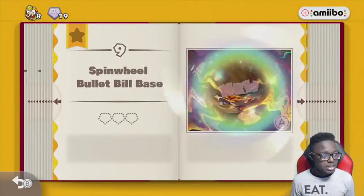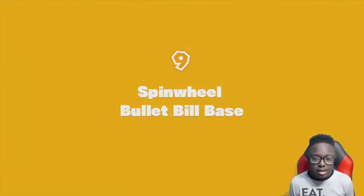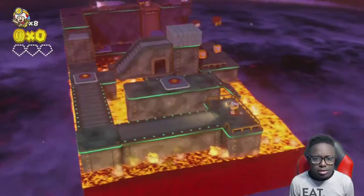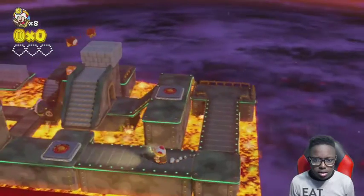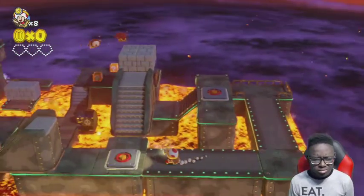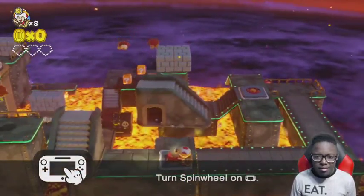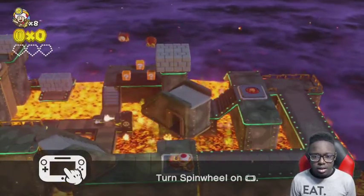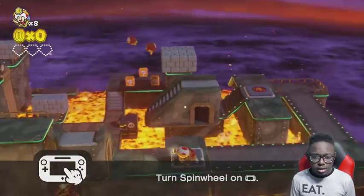Spinwheel Bullet Bill Base — Level 9. Let's see what's up in this. We got a nice little lava level. I'll mess with it. I don't know why my facial expression looked like that for a second. Okay, let's just leave it like that. Wait, is there anything more? No? Okay. Let's do that.